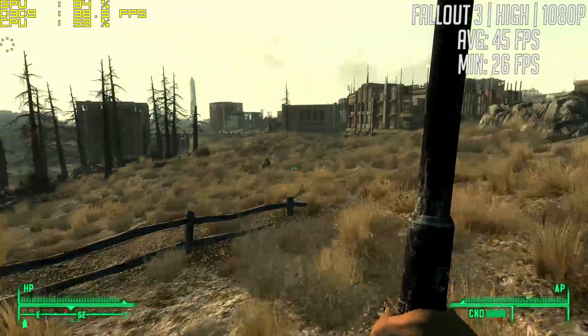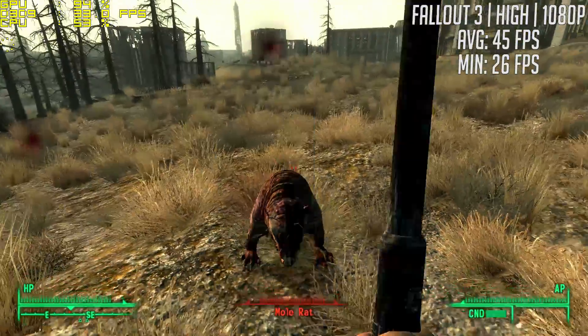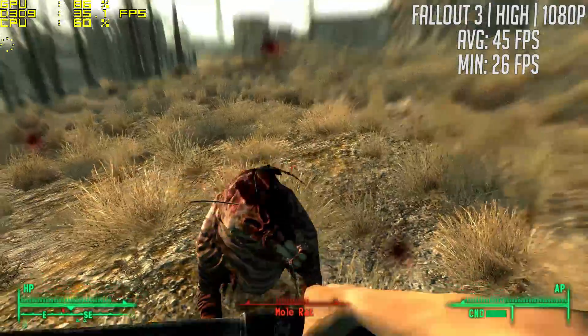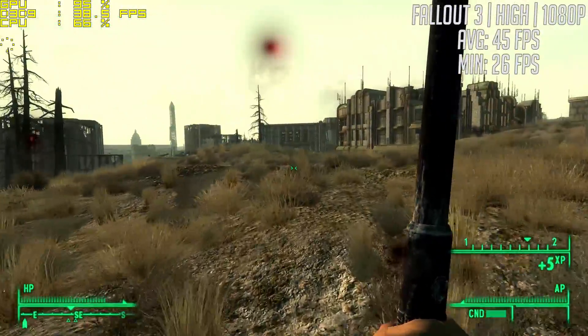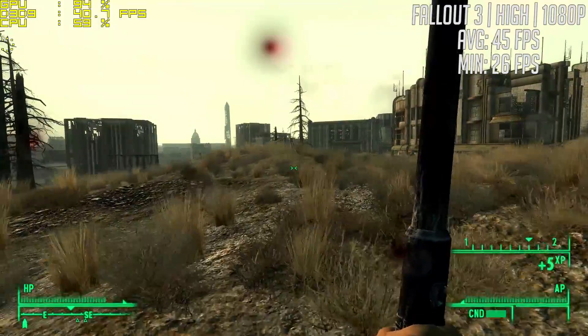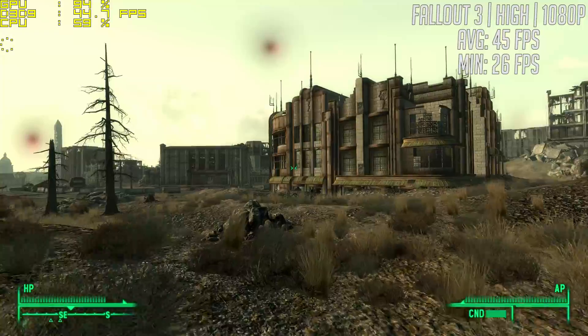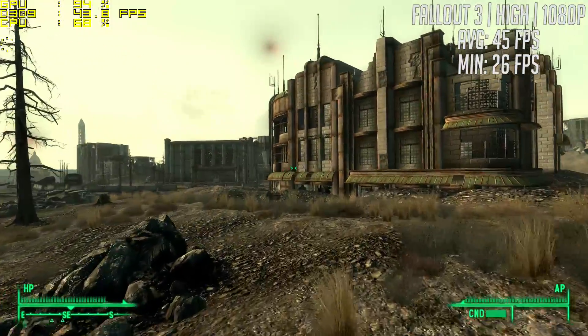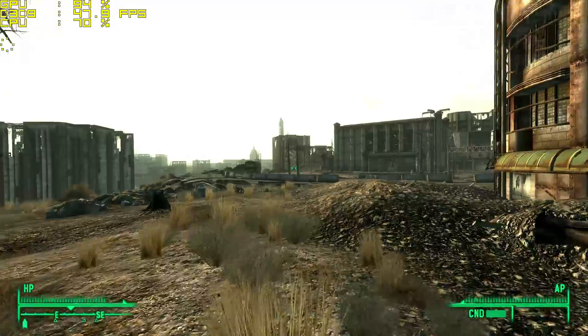Fallout 3 also hit 45 FPS on average when combining combat and general exploration. Again this was at Full HD with the high preset this time, and the 8800 GTS wipes the floor with the original Xbox 360 and PS3 versions of this game. Despite the occasional dips, there were no significant issues even at this resolution and I could happily play the entirety of this game using this card.